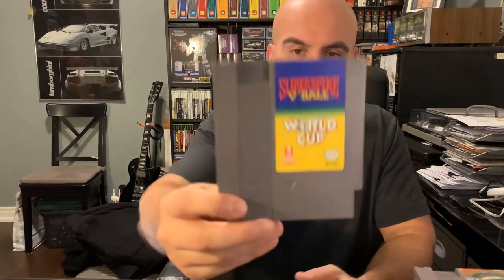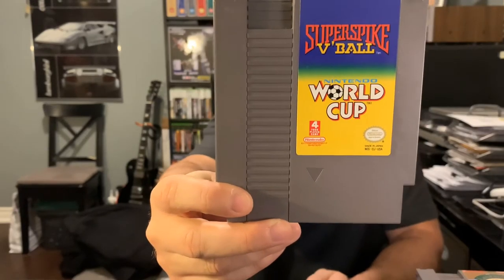This is a combo cart — Super Spike V'Ball and Nintendo World Cup. I know you can get Super Spike V'Ball individually but I've never come across the Nintendo World Cup standalone. It's a volleyball game and soccer game combo. I do have Super Spike V'Ball individually; I always pictured it as having a River City Ransom style of graphics for your guys while you're playing V'Ball.